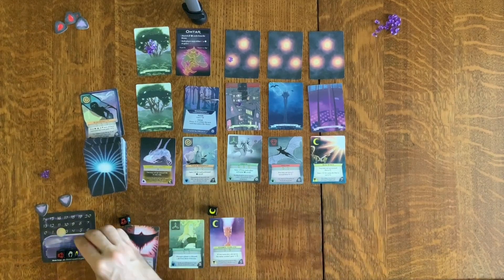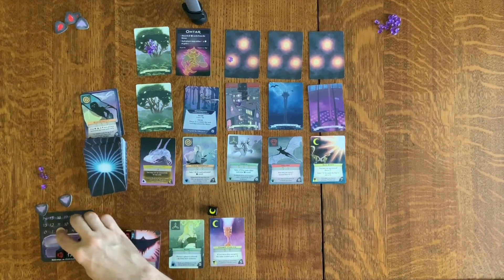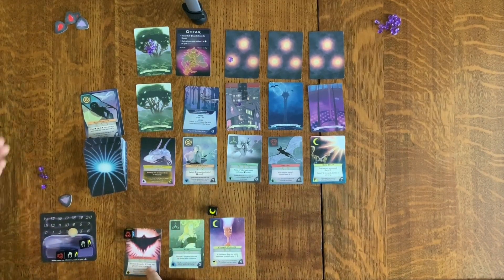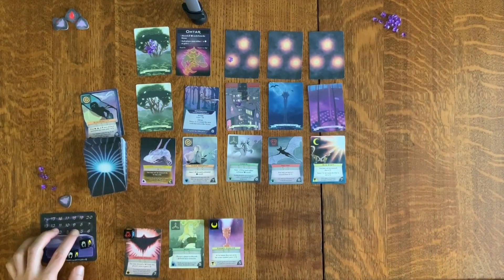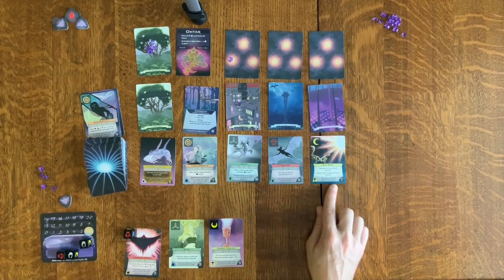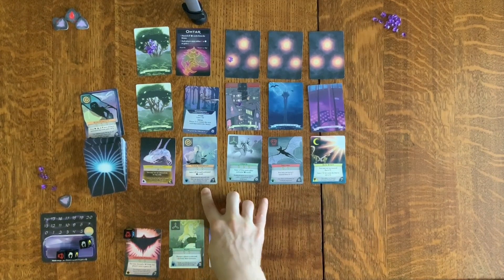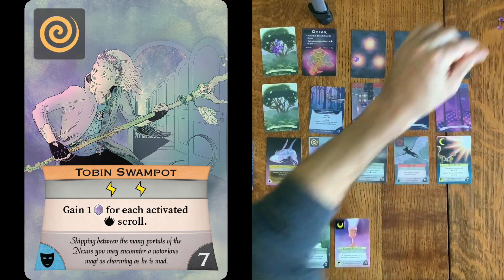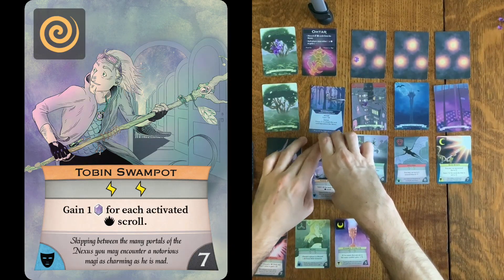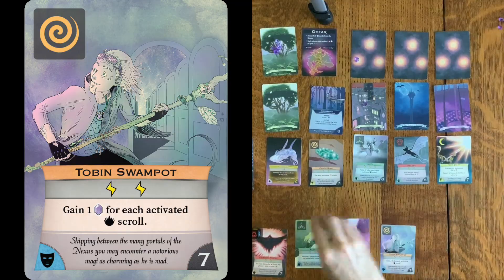Two energy. Grab a mana with our special character power. Two more energy. Banish the spawn for one mana — that's groovy. Cosmic Chalice: that's two. Tobin Swampot would give me an Aether, which would be nice to have, and I just dig him. Spending six plus one mana — buying Tobin. Doom Phase.